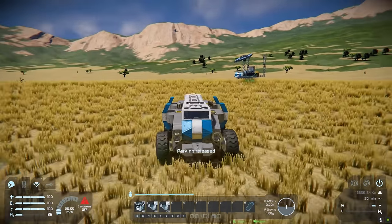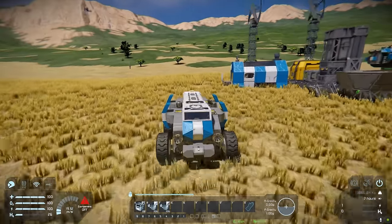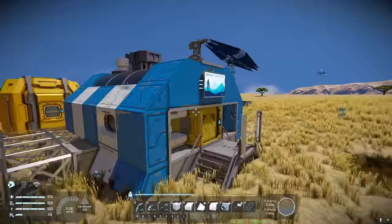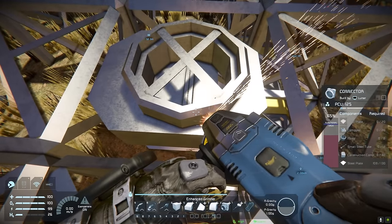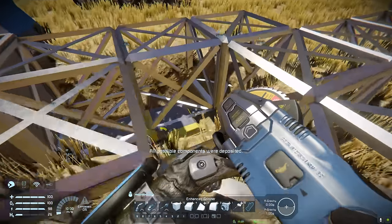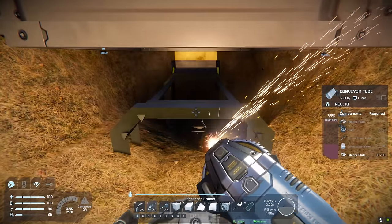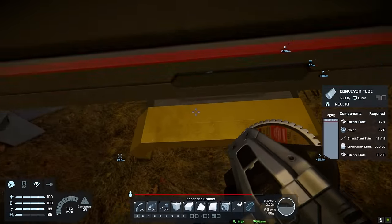Next we need to be able to dock up to the base. We're going to put a connector on the base that allows us to dock the rover, and we'll need to do a few tricks with the suspension to make that happen. This landing gear is pretty much redundant now, so I'm going to remove the connector and get rid of these conveyors for now — they may return, but I don't need them right now.